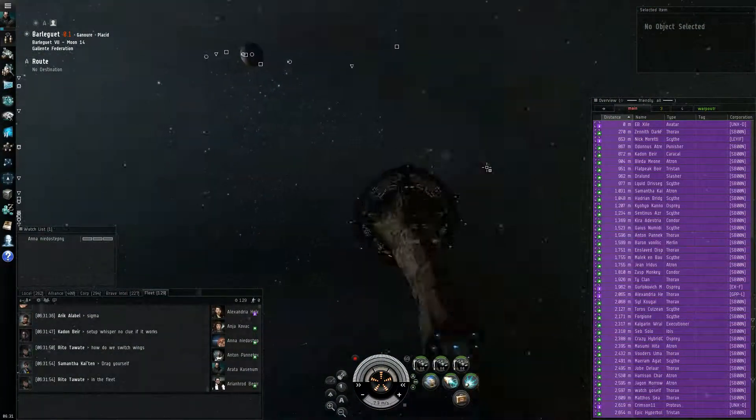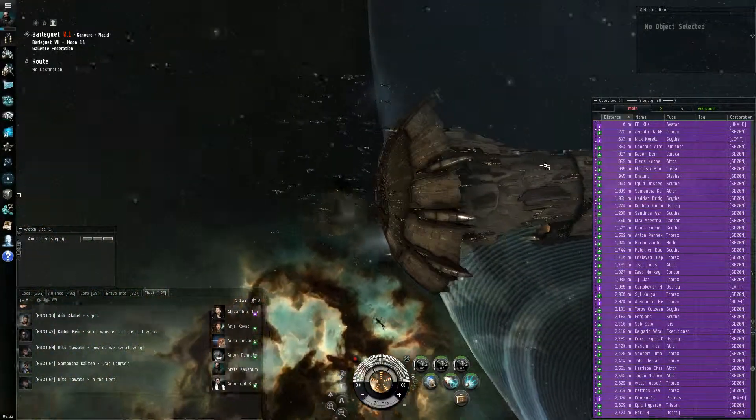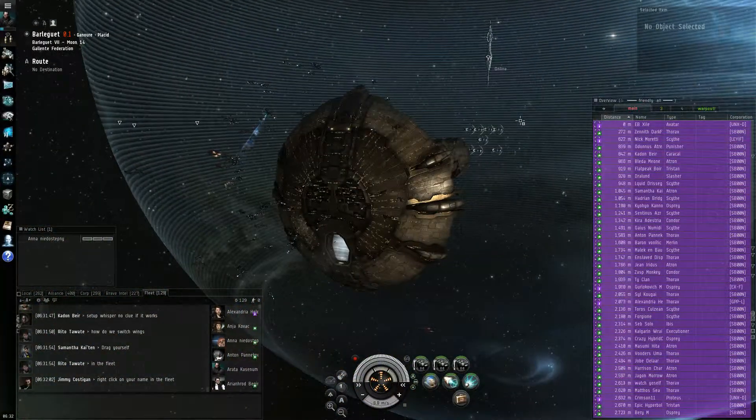Reto, just right click your name and move yourself or drag yourself. We're all about to jump.